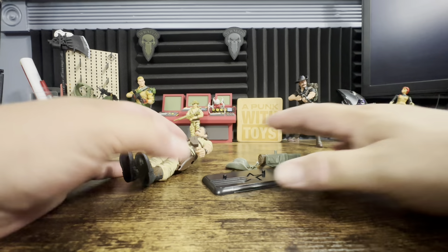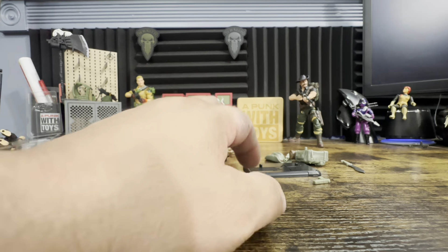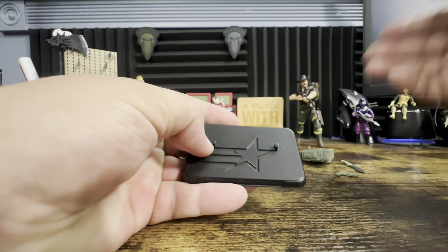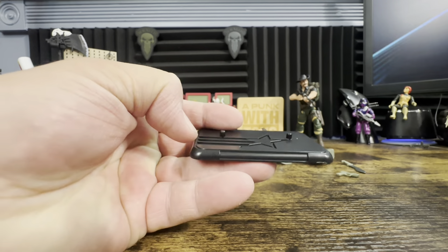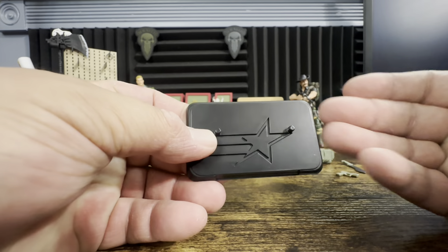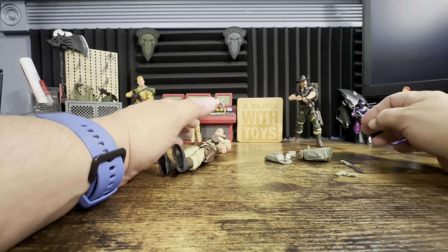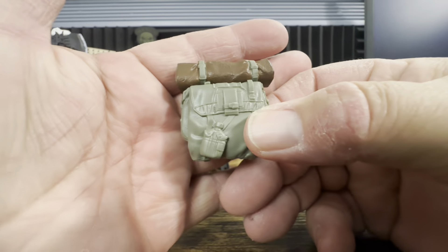I've got them out of the package. If you want to know how I get them out and keep the card, you can go watch the Duke one at the end of this review. So this is everything you get with the original — the only thing extra is the stand. Now if you've been watching this channel, you know I don't care for stands. This is a decent stand — it doesn't take up a lot of space. It sits in the middle, you have the GI Joe symbol. I will never use it because I stand my figures.